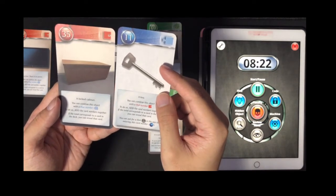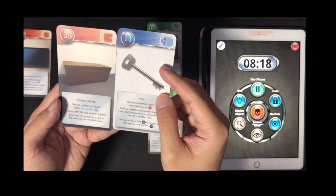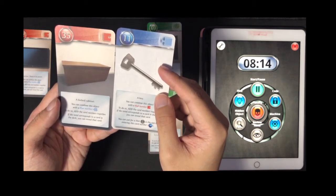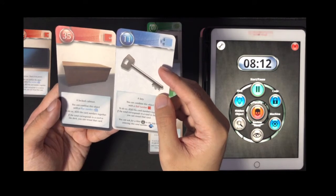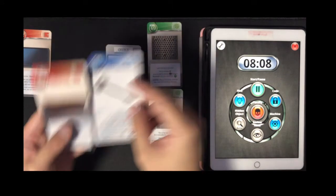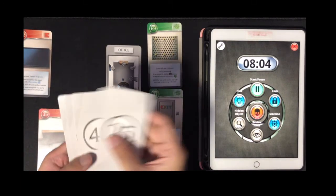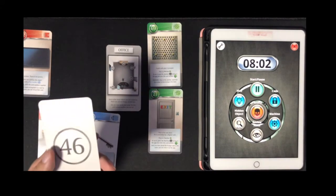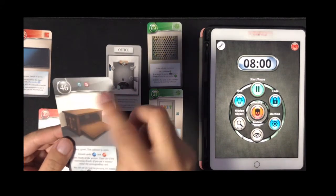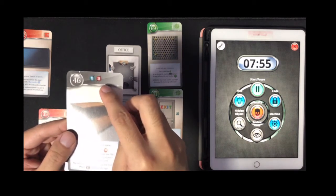Card 35 — a locked cabinet. You can combine this object with a blue number. To do so, add the card numbers together. If the total corresponds to a card in the deck, you can view the card. So 35 plus 11 is 46 — let's see if I'm correct.